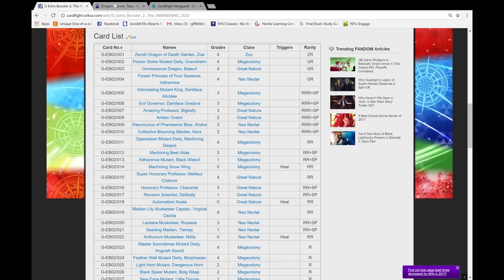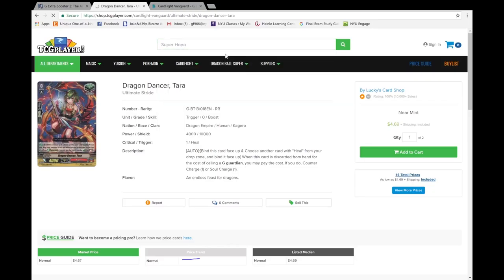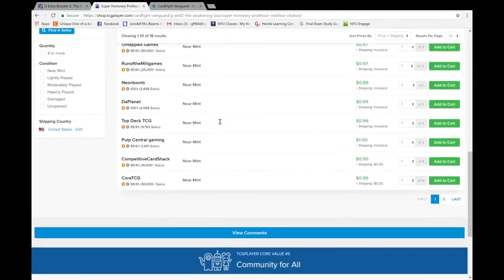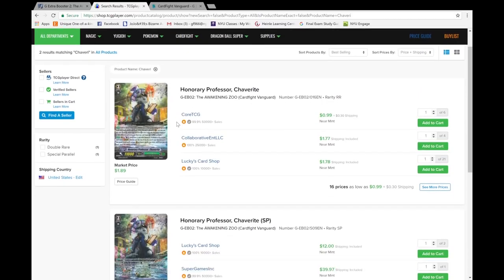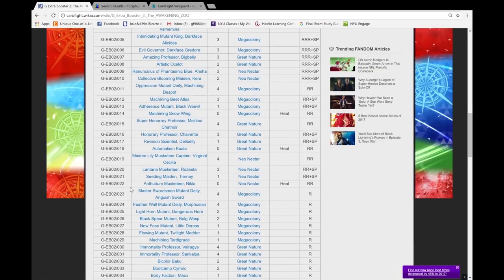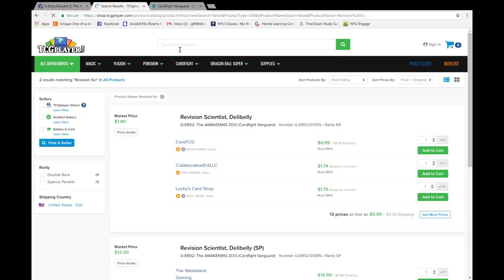Next is the only Honorary Professor stride, Honorary Professor Amelio Chanois — how you do a bunch of Vanguard attacks. $0.95 — yeah, that sounds about right. This is not going to do anything. Chevrite Honorary Professor is just weird because the grade three lineup and the overall play style is kind of inconsistent with each other — $1. There's not much synergy unlike with Machinings, so I feel like these are going to be some fair prices.